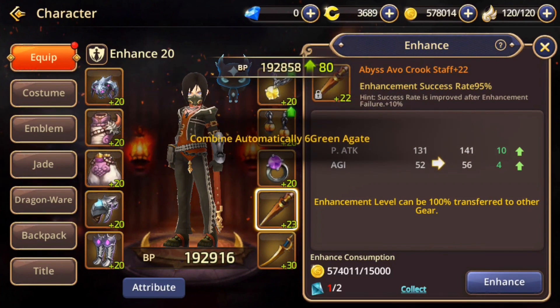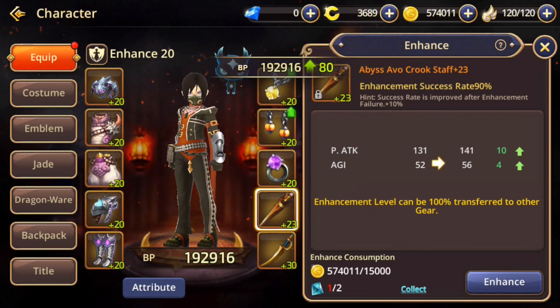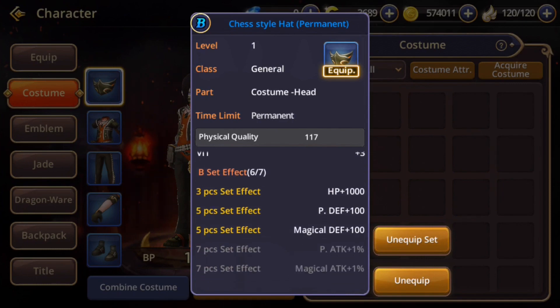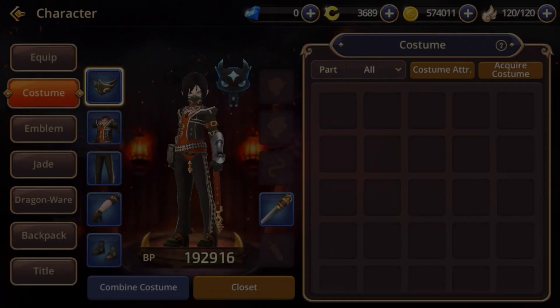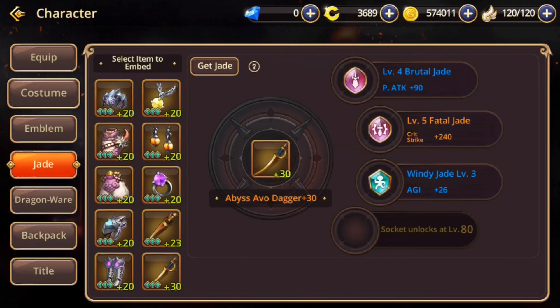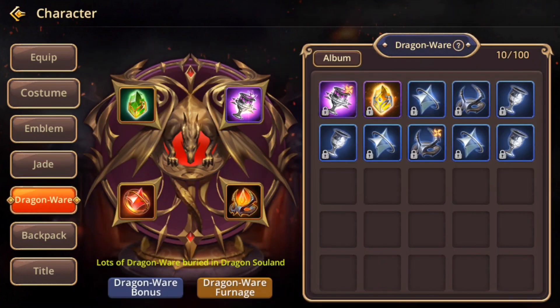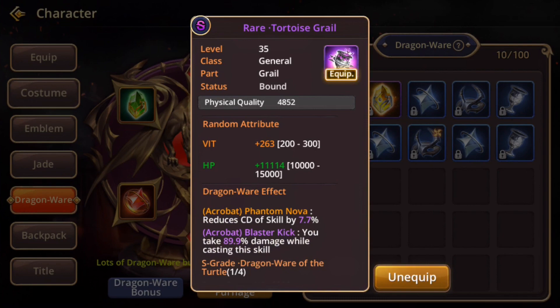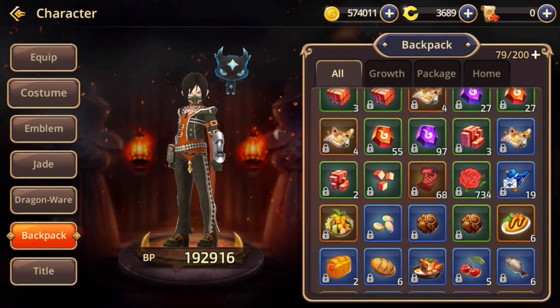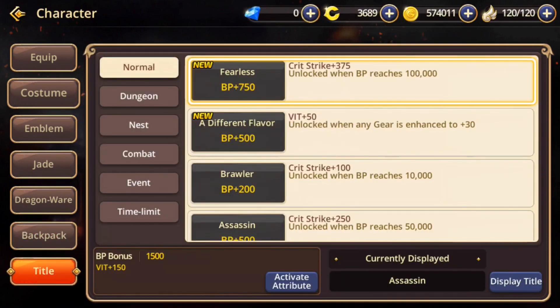Let's do a little enhancing. There's also a costume system which gives you stats, but you can get it just by playing the game — the permanent chest style set. There's the emblem system from the original game, the jade system which I think was also in the original. A lot of upgrading going on. Dragonware for extra buffs and skill enhancements, plus a title system that also gives you stats.